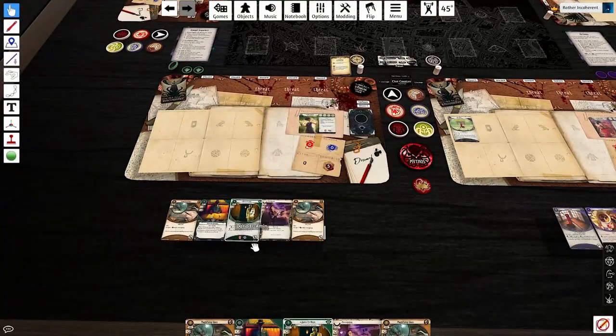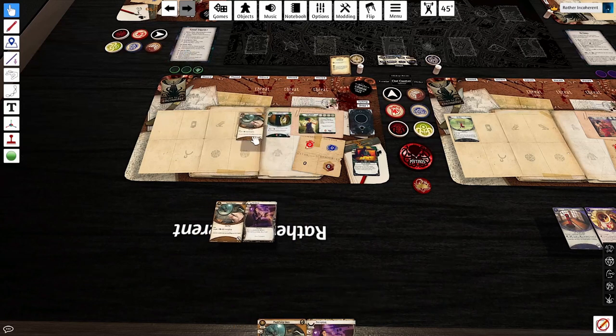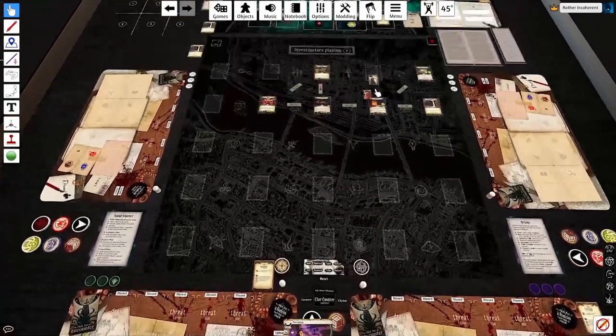On the other end, for Jenny, I'm going to use Faustian Bargain entirely on herself, then use four of those resources to play Dario. Play a pair of Magnifying Glasses. And rather than using Dario's ability, I'm going to move to where Lily is.